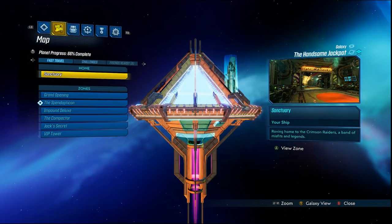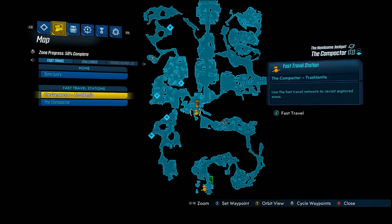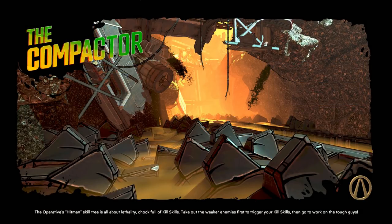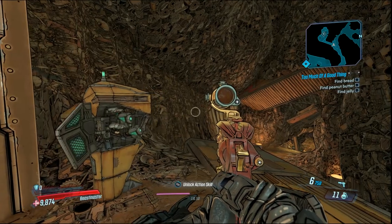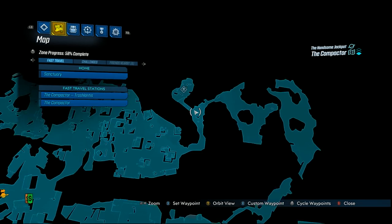Now I'll show you guys where to pick one of these up. There is a specific area and boss that you can farm this from. You will obviously need to own DLC 1, the Handsome Jackpot, to have access to this area. You want to go to a map called the Compactor — you're going to have to play through submissions to get to this area. Once you're here, there is going to be a New-U station close by to the area that you're going to be farming, and it's right here.